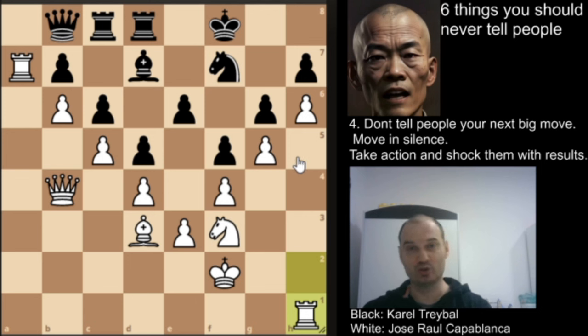Today I would like to show you the game between Jose Raul Capablanca and Karel Treibel. It was played in 1929 and it is interesting because Capablanca almost didn't let his opponent cross the fourth rank. He suffocated his opponent systematically, created this V formation, and later broke this barrier. Let's see this game.